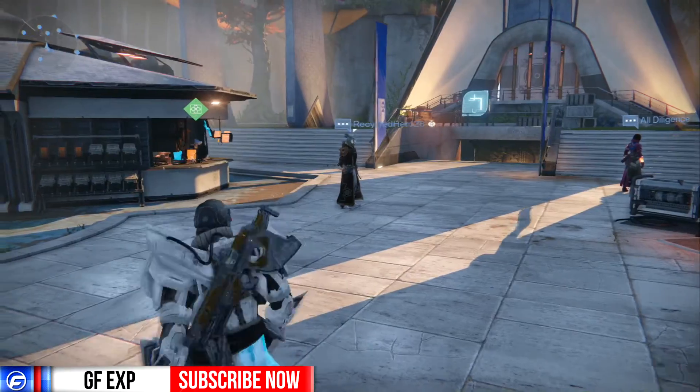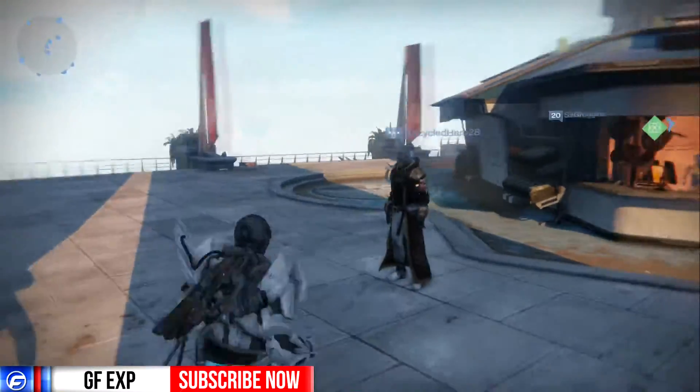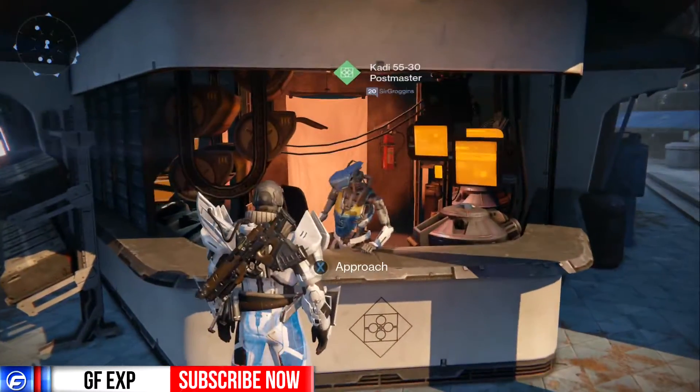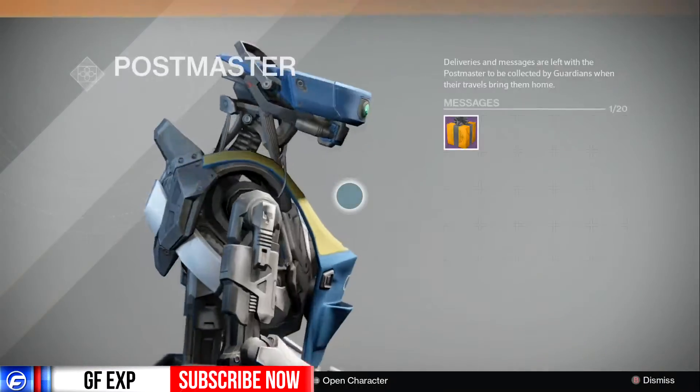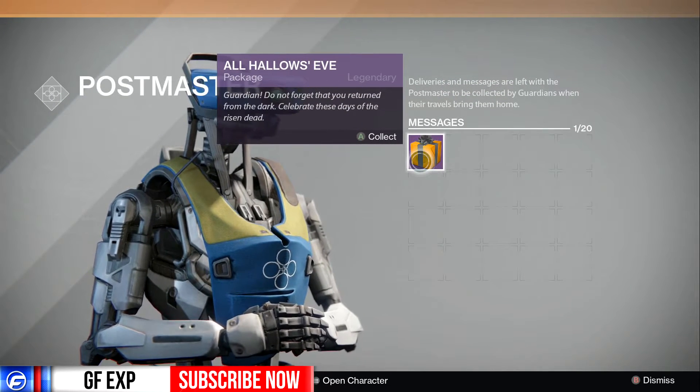What is going on guys, EXP here, and today we're taking a look at Destiny and the new patch that just came out. It's pretty cool — if you go to your postmaster right now you can get this package called All Hallows Eve. It reads: 'Do not forget that you return from the darkness — celebrate these days of the risen dead.'